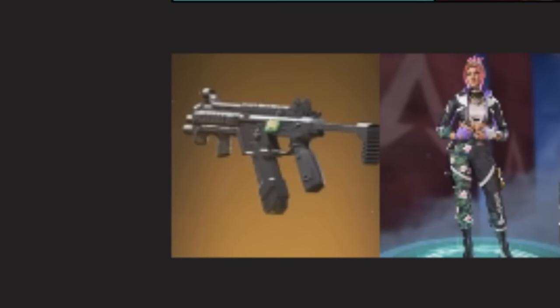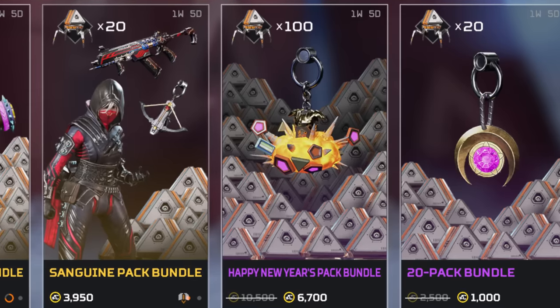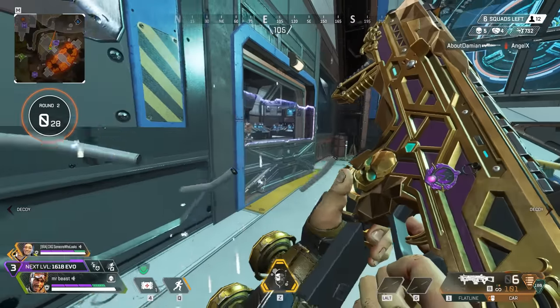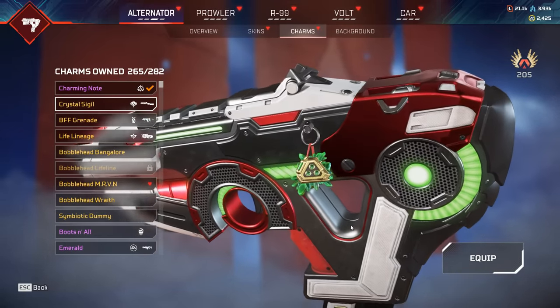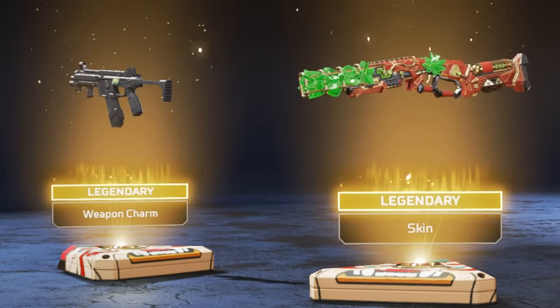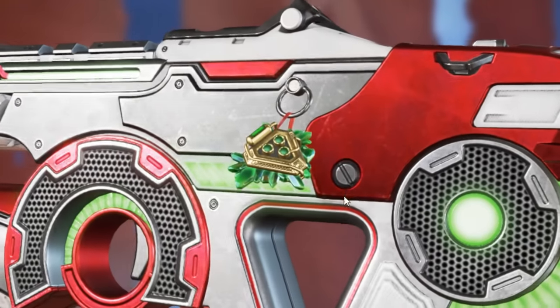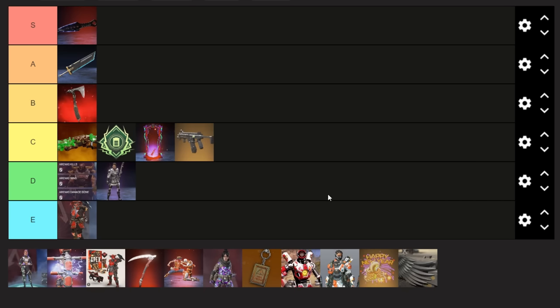The next item is the most expensive charm in the game, and many people may assume this is one of the charms from the 100 pack bundles that cost around $70, but no — this charm has the $160 price tag attached to it, as it came with the Reactive Peacekeeper recolored heirloom. And honestly, this charm for $160 — are you joking? Not worth it. Once again, this will be landing in C tier.